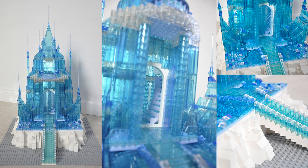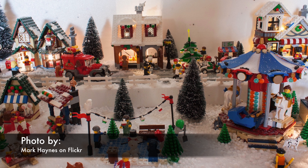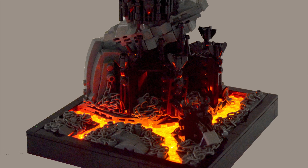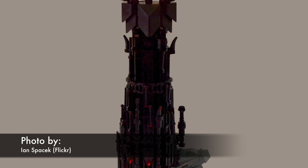This is Frosty Forest. It's covered in snow and it's the perfect place for a Christmas village. This is Wicked Wasteland. It's a pretty dangerous, inhospitable place. In this biome I think it would be really cool to build the Tower of Isengard from Lord of the Rings.